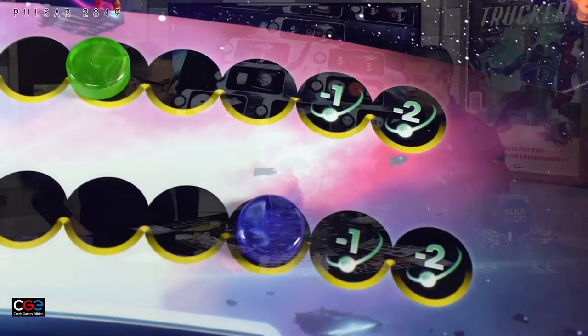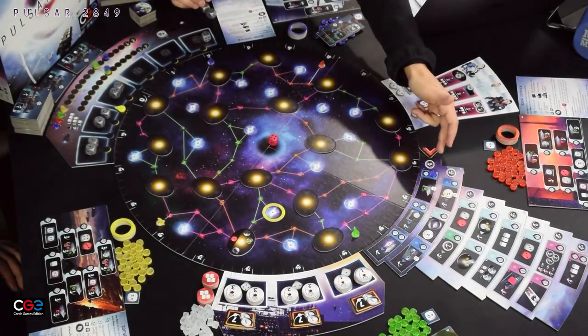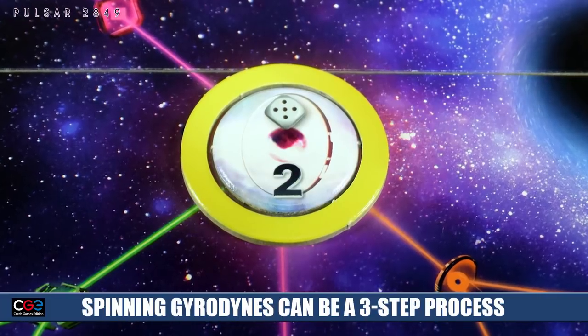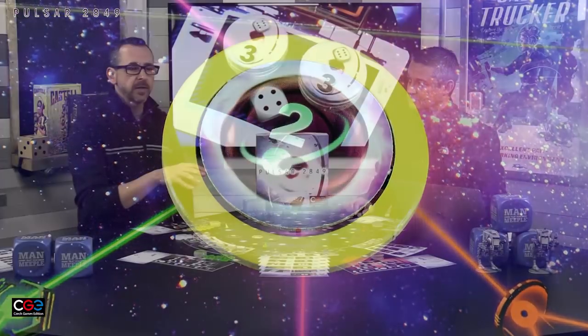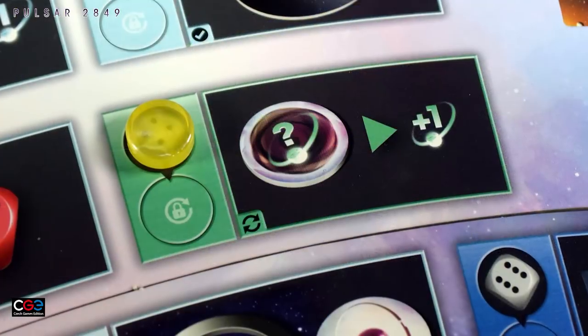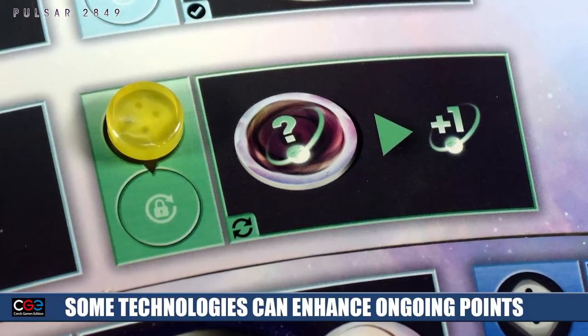Then you score points for the gyrodynes you have on the board — these score depending on the values on their back sides when flipped, plus they can give additional bonuses depending on the round. Getting gyrodynes active takes a few steps: claim a pulsar, acquire a gyrodyne, place it, then activate it. But if you can get gyrodynes going in round two or three, those are points for the rest of the game. Transmitters can also score recurring points every round, and some technology tree items score points round after round. Then you move the time marker up and repeat for all eight rounds.